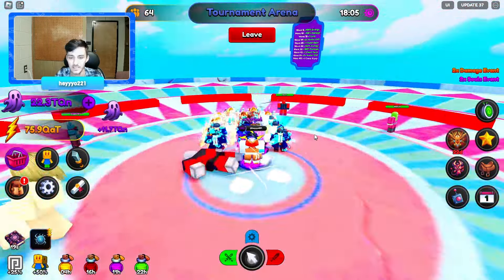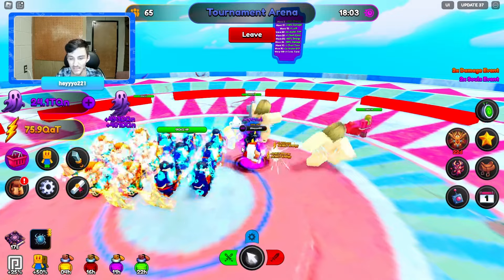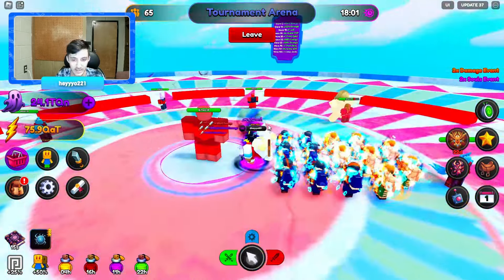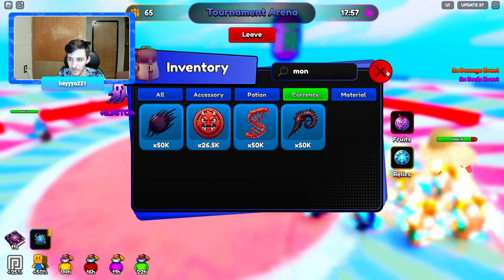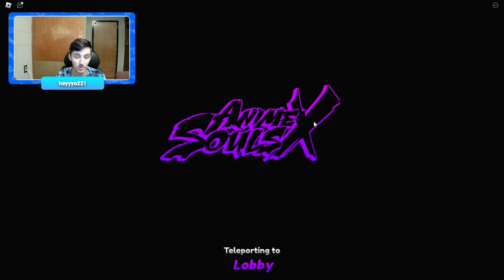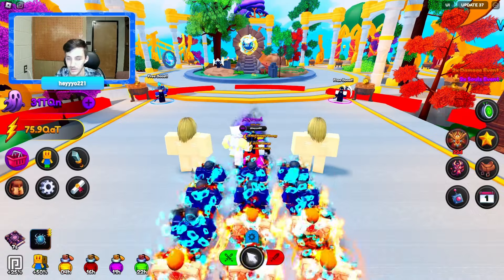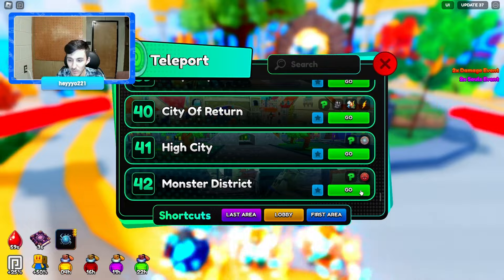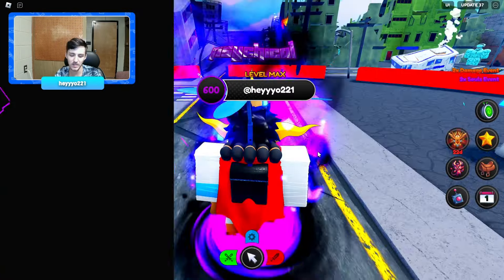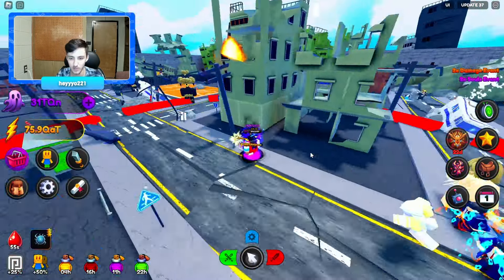We're at wave 64. I think it's like maybe 70 if we just stay in here. But we're not going to — we have 26.5k so we get around 20–23k whenever we do that. It's not great, not awful, but compared to other things it's sad that the drop is only 1,000.